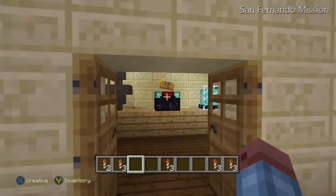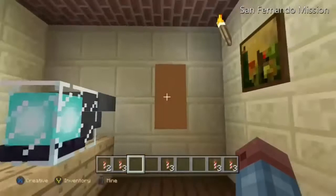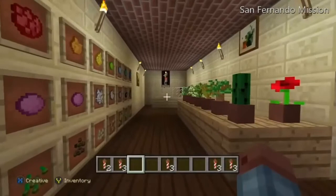Let's go for a walkthrough in Minecraft. We enter a little gift shop. You can find cool stuff like the dye and plants that they used, religious cards, rosaries, postcards, etc.